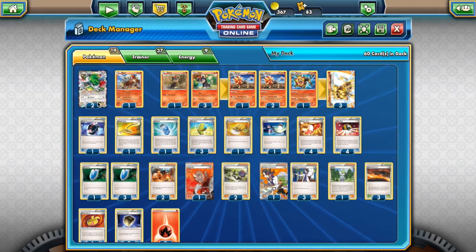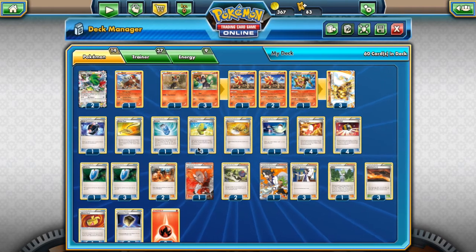Two Shaymin for consistency. One Escape Rope to switch out of the active and force your opponent to do the same. One Evo Soda to help evolve easier. Three Max Elixir — I'm on the fence about playing this card, but it really helps because Kaiser Tackle and basically any attacks you'll want to use — Scorching Fang, Kaiser Tackle, Combat Blaze — they all require two or three energy, so Max Elixir just helps speed that up.